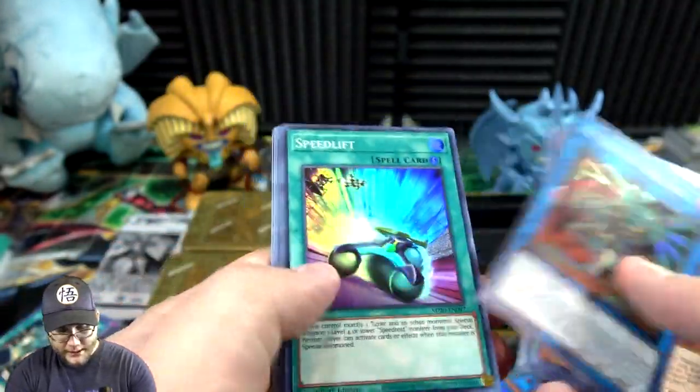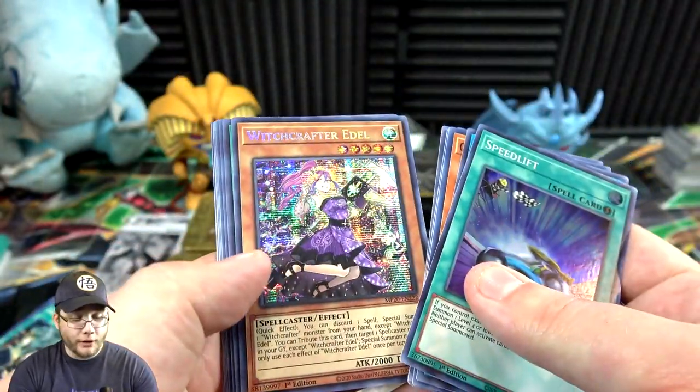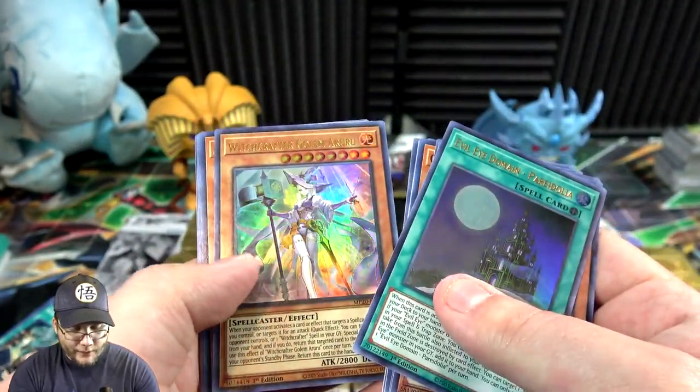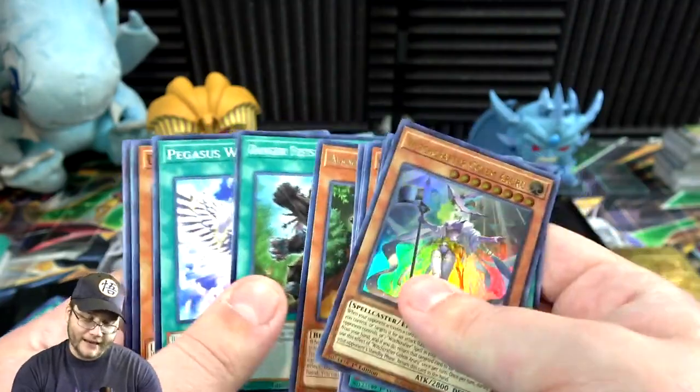Then Overburst Dragon, Speed Lift, Witchcrafter Edel, then Evil Eye Domain, and then Witchcrafter Golem Aruru — that is not easy to say.